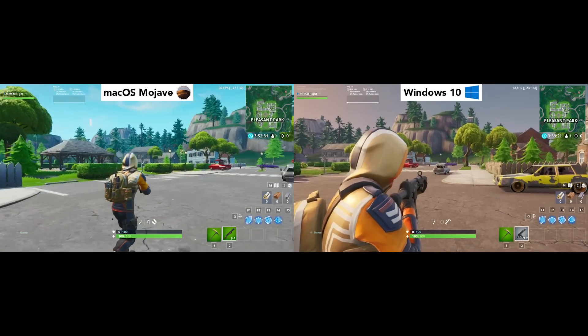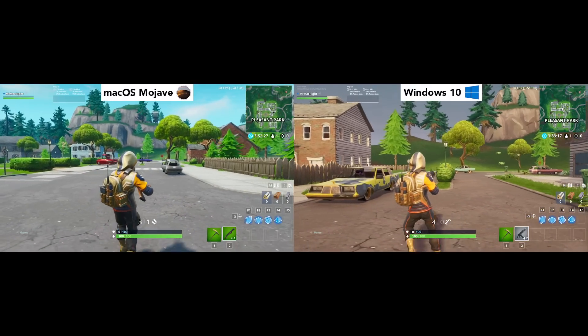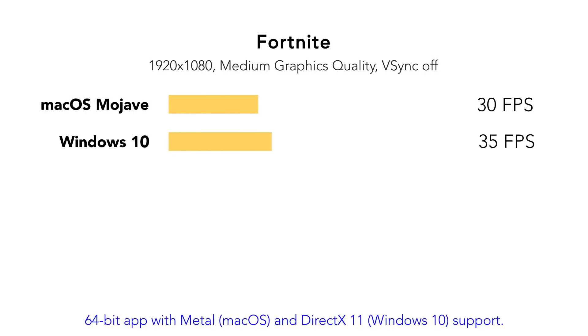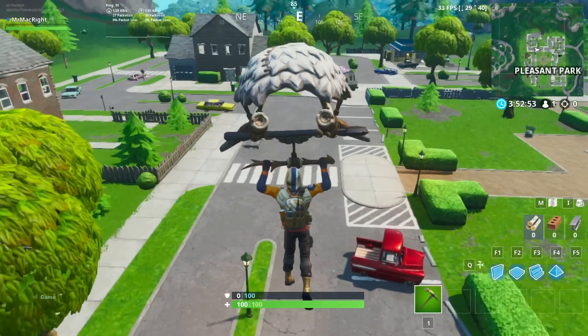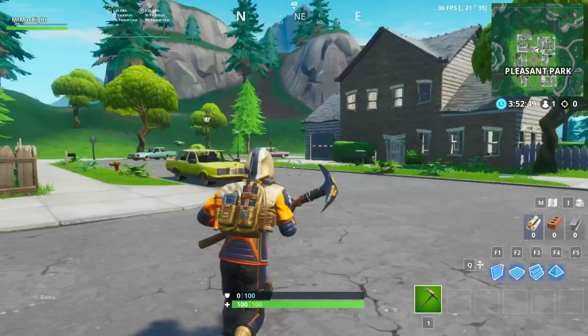Fortnite is not very well optimized for Macs with integrated graphics cards. Under Mac OS, it runs at 1080p medium settings and hits 30 FPS, and under Windows it hits around 35 FPS. This isn't terrible, but Fortnite should really be played at 40 frames per second — really 60 frames and over for the best experience.